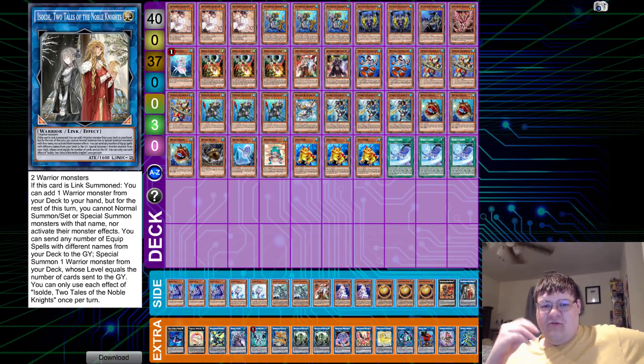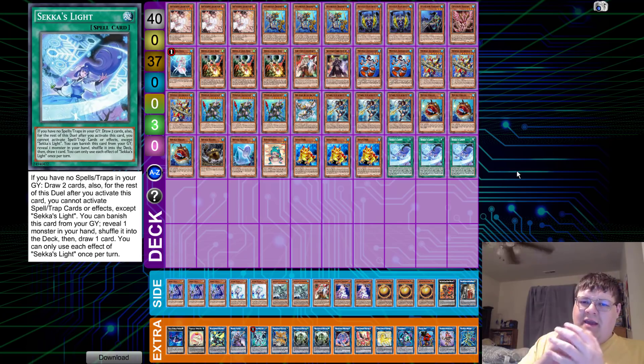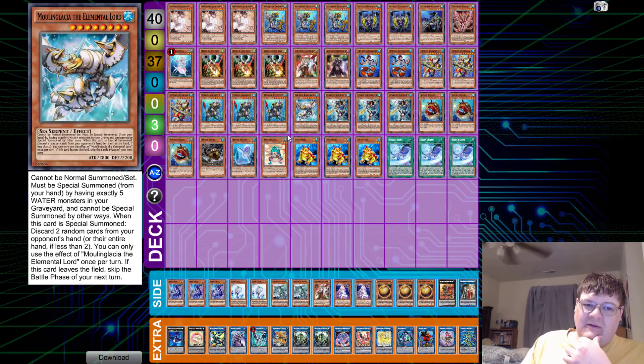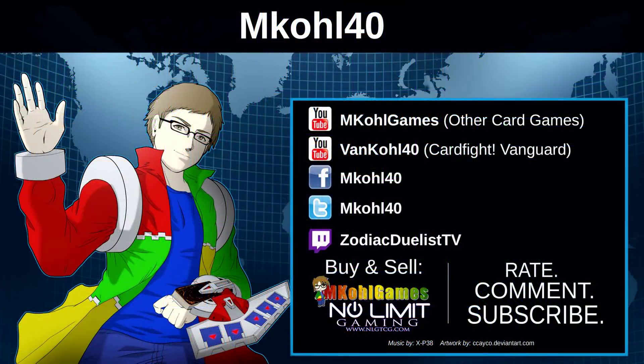This deck is more or less standard Water Spam. You don't have a lot of cool tricks, but the way the deck is designed it's very integral — it's kind of reminiscent of a three-Negate board, but instead of Negates you're just shaving two resources out of your opponent's hand. This is the current Water list. Please leave a comment below and tell me what you think about the list. Make sure you enable notifications, check out VanCole40 for my Card Fight Vanguard channel, join House of Champions on the Zodiac Duelist TV Twitch stream, and check out No Limit Gaming and LGTCG.com for the cheapest trading cards on the market. Thanks for watching.